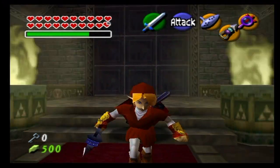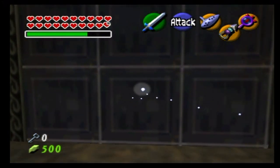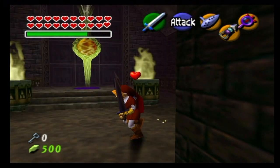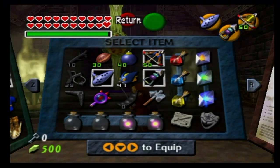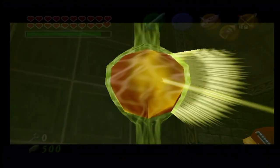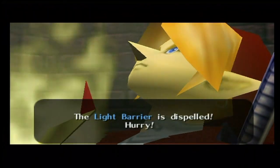With the Lens of Truth you can see that this is a fake wall here. There's also a wall master that you can kill that kind of jumps down on you as they always do. You can run through the fake wall and now we've actually reached the real barrier of light. My magic is filled up and my arrows are filled up, which is good news. Shoot it with a light arrow and that's going to do it for the last barrier. And it's Roru who is the sage of light — the light barrier is dispelled.